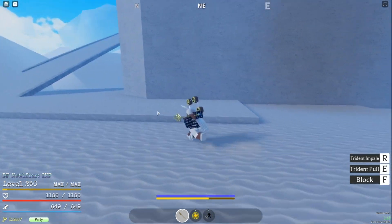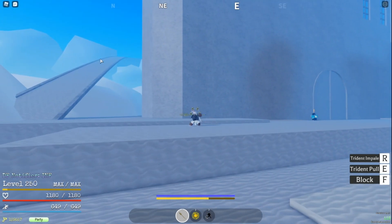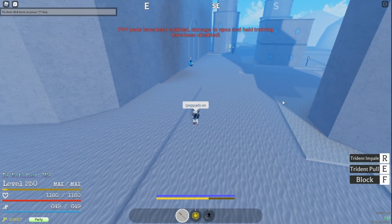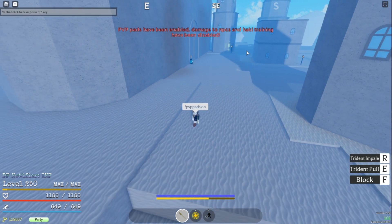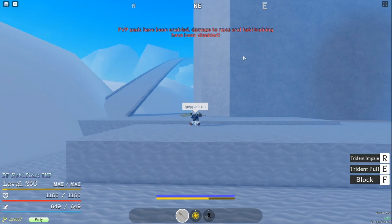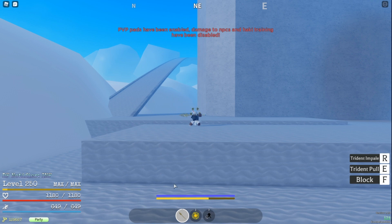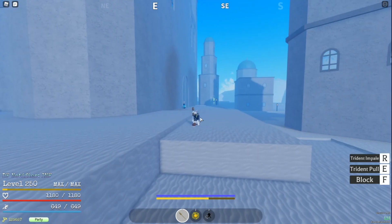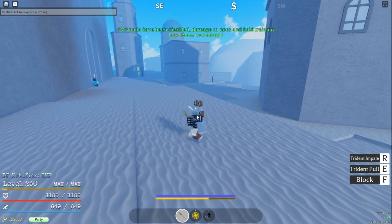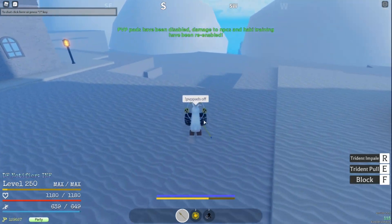Up here is the Sky Coliseum for PvP. If you own a server you can do this — you can't train haki or damage NPCs in there, you just PvP your friends. There's a heal pad and a stamina pad, so you don't have to grip each other to reset — just step on the pads and it resets your health and stamina.